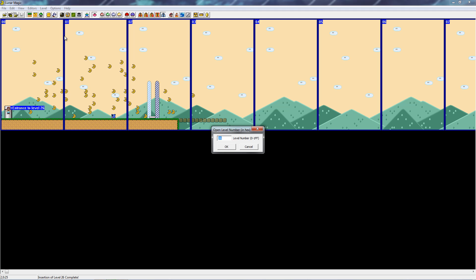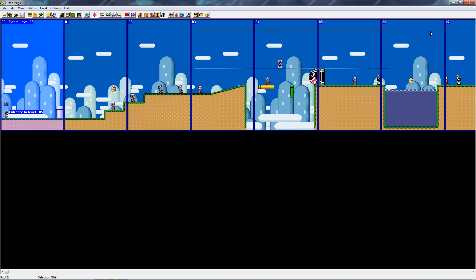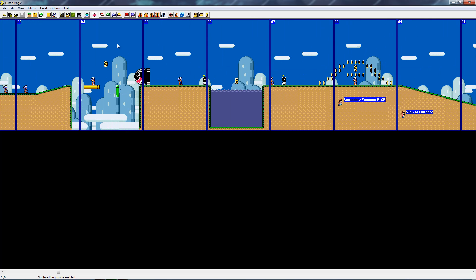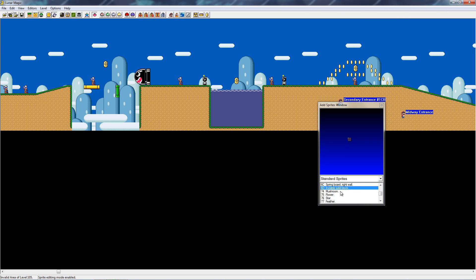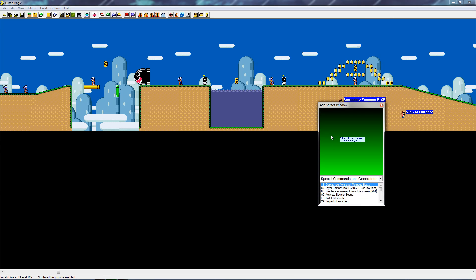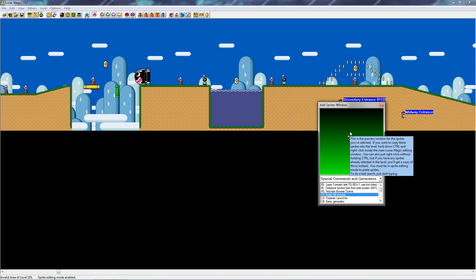Before we redo this, go back to level 105. Where the bullbills are — you see these strange little bullbill things — this is in the sprite editor. In the special commands and generators, you'll have to use the bullbill shooter. You have to put it where the star is — it gives you that little indicator. It doesn't matter what way it's facing, it'll just follow you.